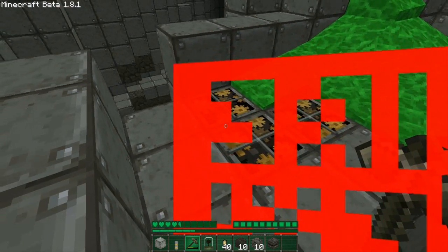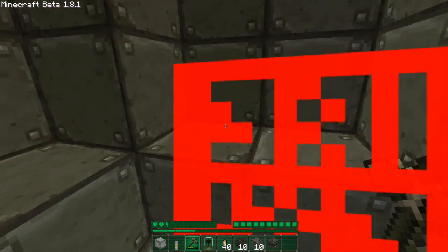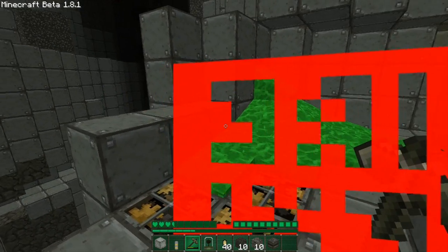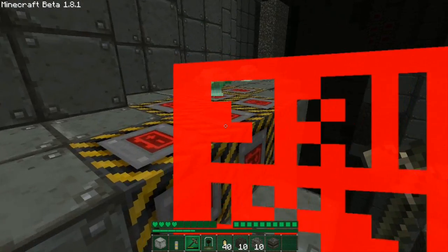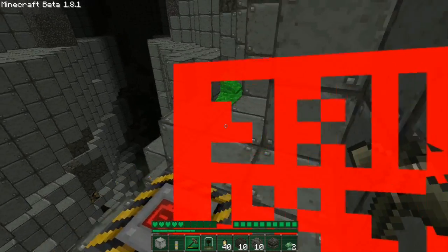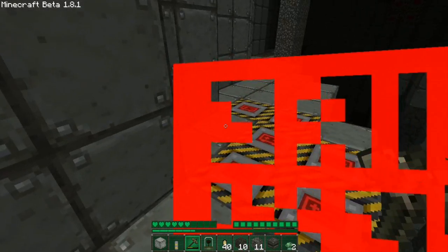Oh! That's lava — definitely lava. Good thing I'm playing on peaceful. So do not want to touch that. It might be a little glitched. On my screen it's all red. They didn't make the on-fire texture. That's funny. What is that even supposed to be? I don't even get it. It's just like a red box.